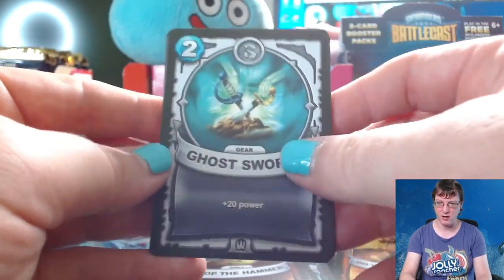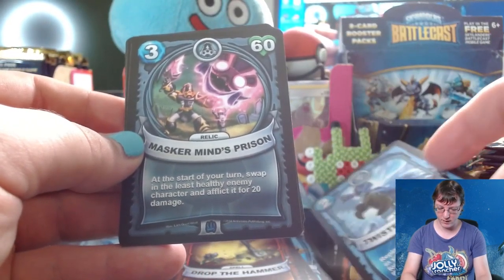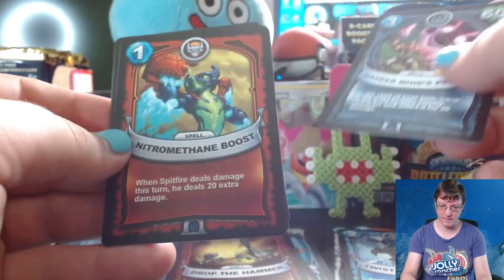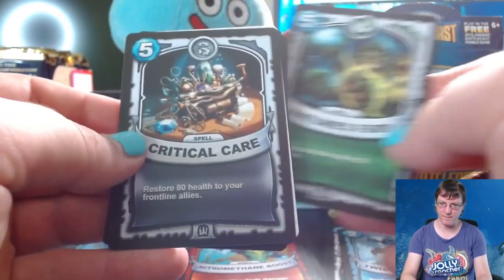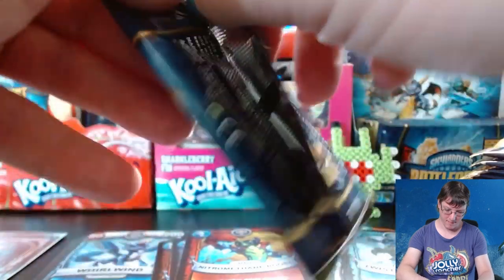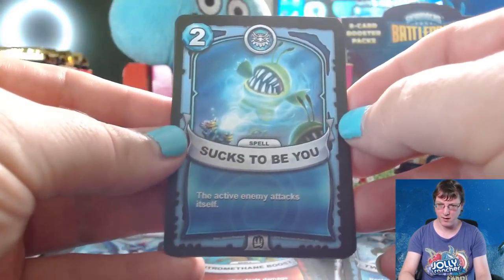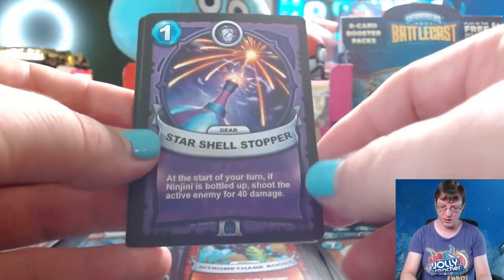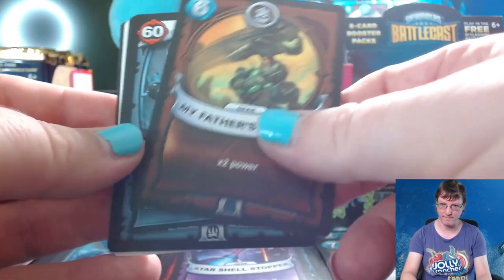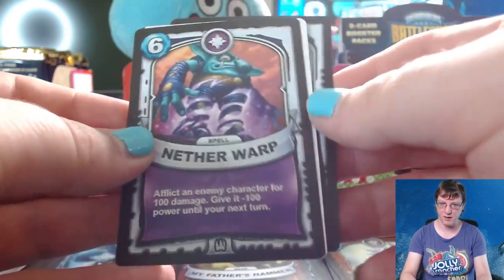That might be the decider — whichever box gives me my Ninjini. Pack six: Static Pulse, Ghost Swords, Twisted Crystals which is an Epic Rare, Masker Mind's Prison, a Nitro Methane Boost, Heart of the Forest, Nature's Fury, and Critical Care. Pack seven: Anvil Rain, Sucks to be You, another Chompy card, Reflective Ray which is an Epic, Star Shell Stopper, My Father's Hammer, Skylander Hex, Leeching Mist, and a Nether Warp.